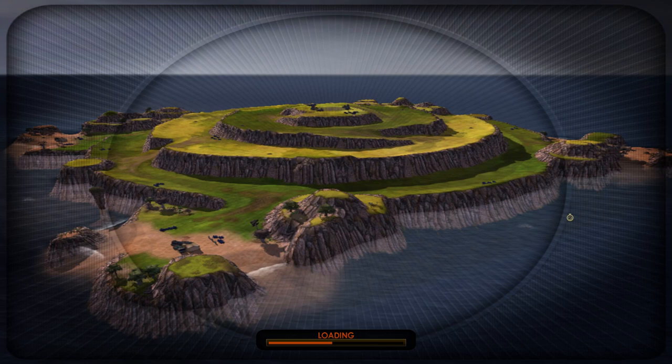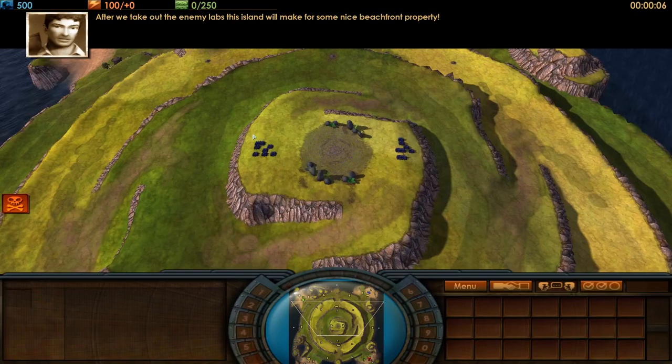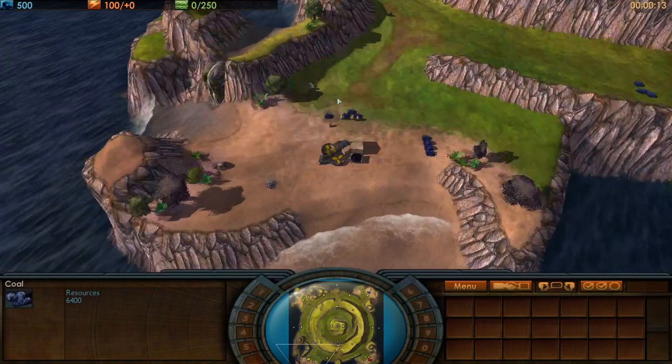Jumping into game one on Hill Fort. This is a map I've been doing a bit of research on, because it's where I'm next playing as well. You have so much money at hold — two four-coal piles right at your base, all easily defensible, all easily mineable. That's eight whopping coal piles — I think that might be the highest start of any of the maps in the pool. And the rest of the map is just littered — there's geysers everywhere. After we take out the enemy lab, this island would make for some nice beachfront property. There's a massive concentration of coal in mid.